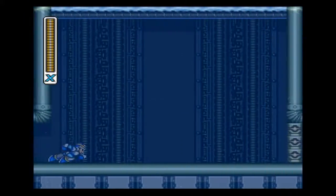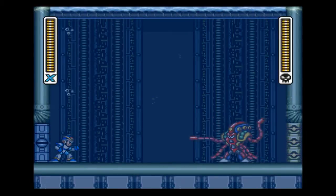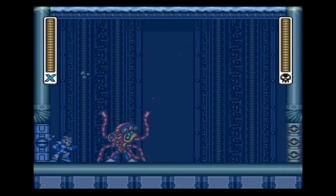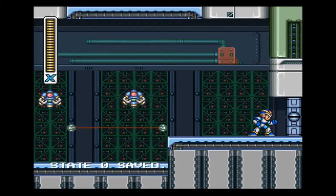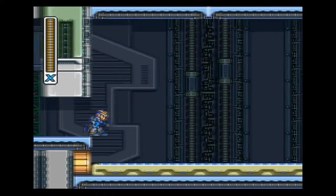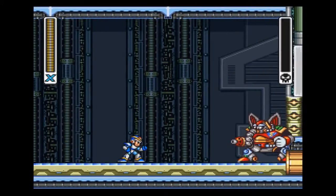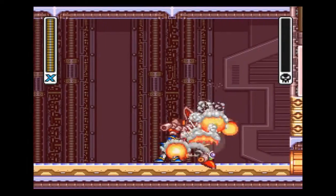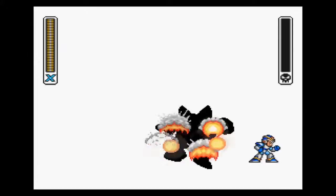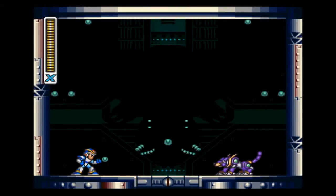Remember Launch Octopus? I hated this guy so much — but with the Hadouken, he's mine. One hit and he's down. Unfortunately, revenge is not always sweet. And again, proving the power of the Hadouken — apparently street fighters are incredibly powerful in the Mega Man universe. Another boss fight diminished to a second. And then we move on to the Sigma final battle.